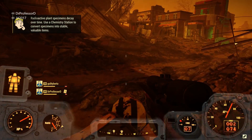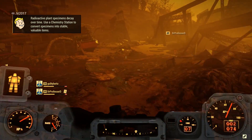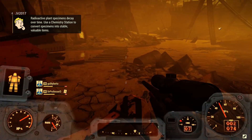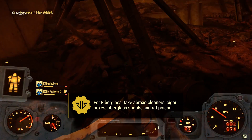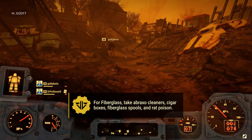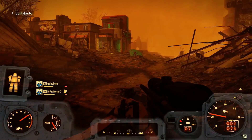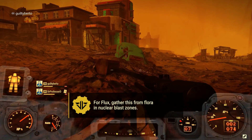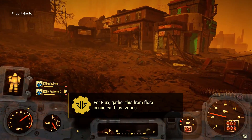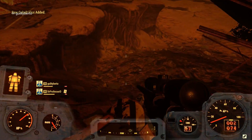Fiberglass is needed to craft a decent amount of weapons, armor, and power armor, and you'll also need it for energy weapon mods. High-value items are Abraxo cleaners, cigar boxes, fiberglass spools, and rat poison. Don't pick up aluminum canisters, industrial cleaner, Jangles the Moon Monkey, or telephones. Flux is listed as a component, but you'll only find it in nuclear blast zones — it's super rare and super valuable, and there are no junk items that contain it.